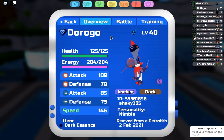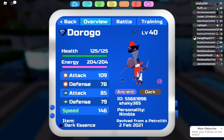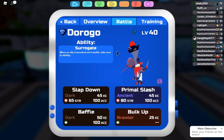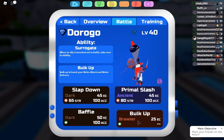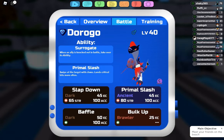So this is the set I'm running: Pure Nimble, Dark Essence, Secret ability. Its moves are Slap Down, Primal Slash, Baffle, and Bulk Up. Why not Poison Barbs? Well, honestly I have no clue, but this is what won me a UU — also known as Underused — tournament.